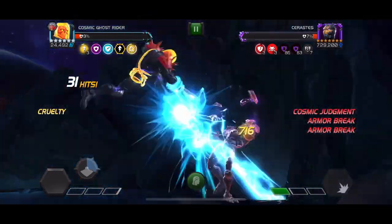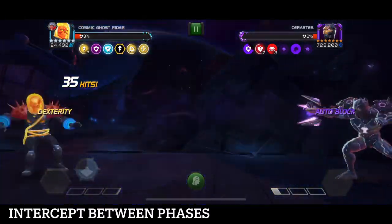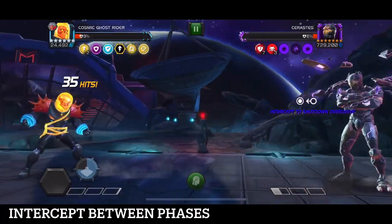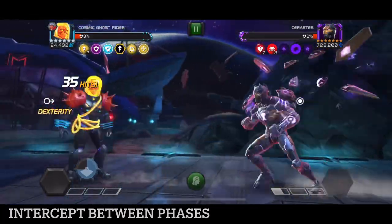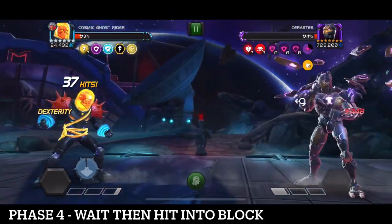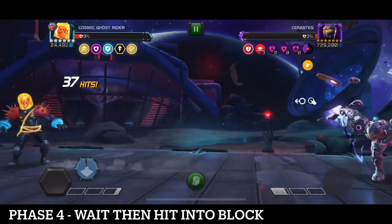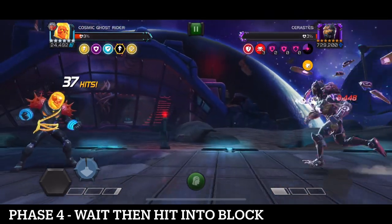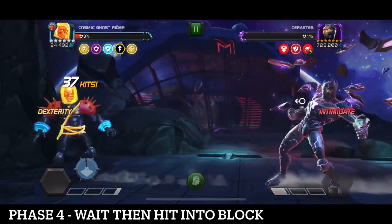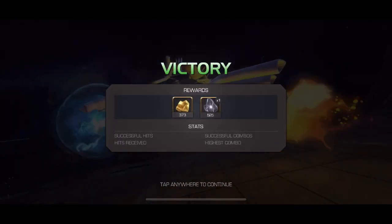When you get him down to about five percent, you have to throw the intercept again to go between the final phase. In the last phase he is unstoppable and unblockable, but he's losing health — so you just back off and let him lose health until he gets down to one percent. Once that timer disappears, wait for him to turtle up, hit into his block, and the fight is over — just two hits into the block and you're done. Hopefully that helped!